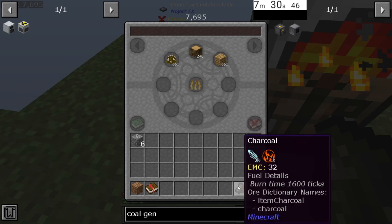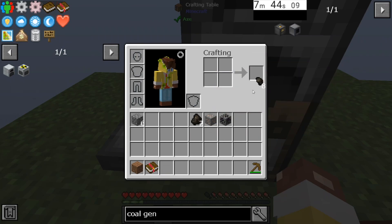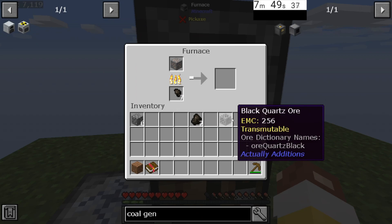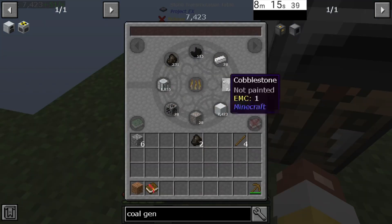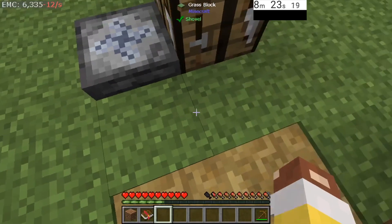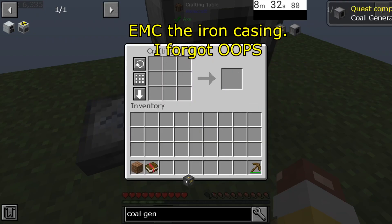Make yourself some charcoal, EMC that charcoal, and grab yourself three charcoal, your iron ore, and your black quartz ore. We're going to turn one of these charcoal into tiny charcoal. Chuck that in your furnace and smelt up your iron ore and your black quartz. Go ahead and EMC these up — we'll need some of this later. Grab four iron and one black quartz. We'll have our two charcoal and six cobble. Go ahead and make your iron casing, and voila — there we have it — a coal generator.